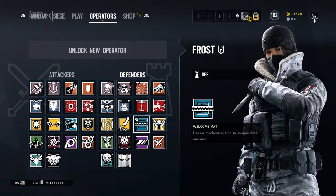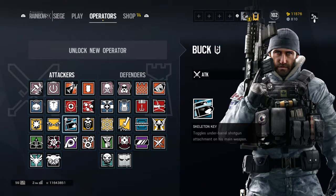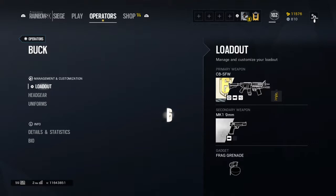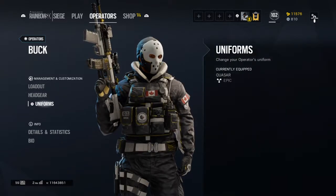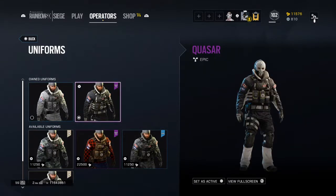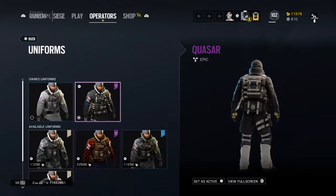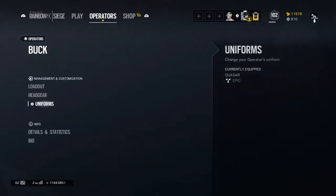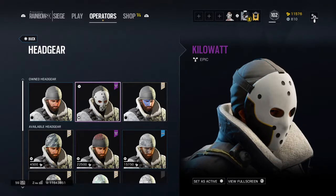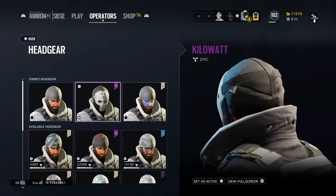There's one in every single one of them in the past. First off we're gonna start with Buck since he's attacking — there's one attacking and three defenders for the gold pro sets. The uniform is called Kassar. It's black, yellow, black, gold, and white. The white kind of gives it away but it's really cool. And then the ski mask is really cool too — it's called Kill-a-watt. You can see the White Noise South Korea tag.